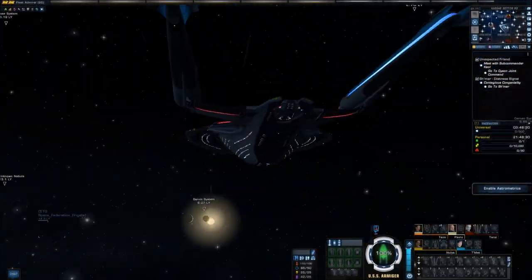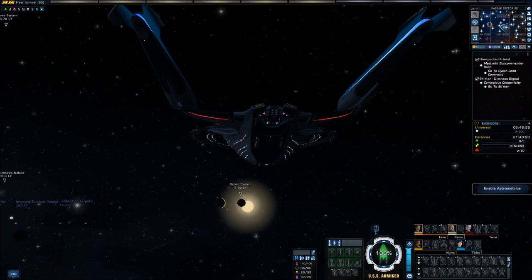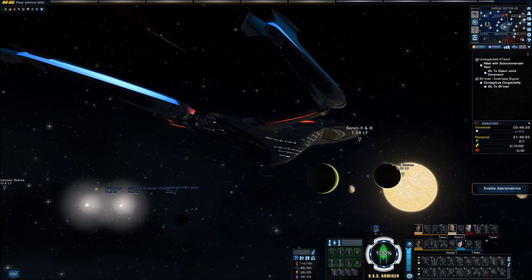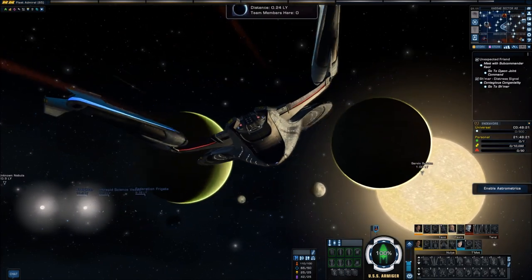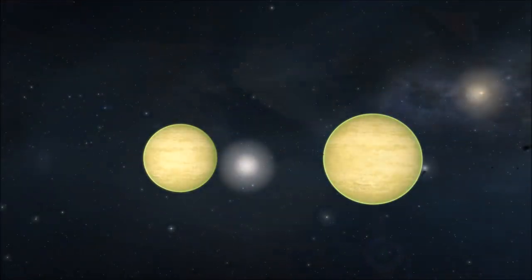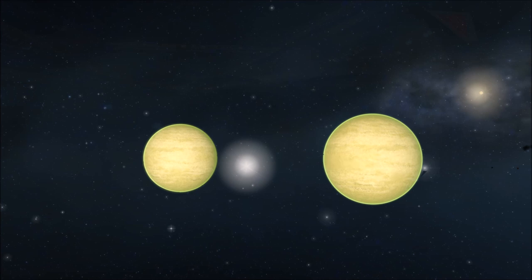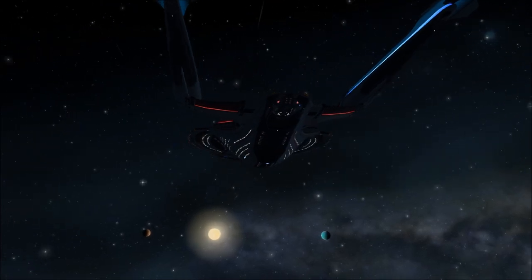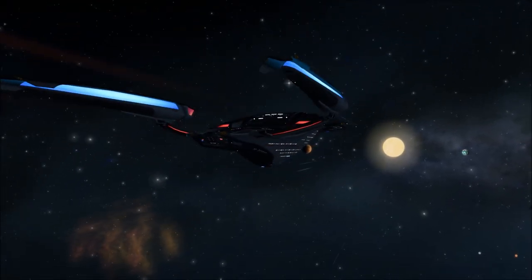The Servan system is up next with its not-quite-twin planets 1 and 2 — they're not identical, but they share some similarities with Romulus and Remus. Starfleet has marked the system as one of interest for studying Hobus, while the Klingons have put out a travel advisory concerning Orion pirates. There used to be a patrol mission where we could deal with these pirates, but not anymore. So moving on.